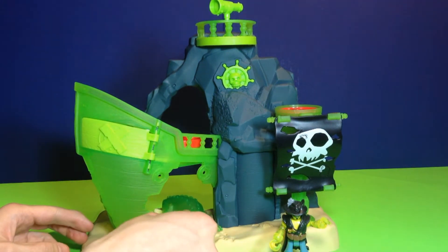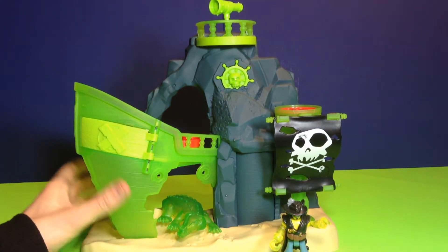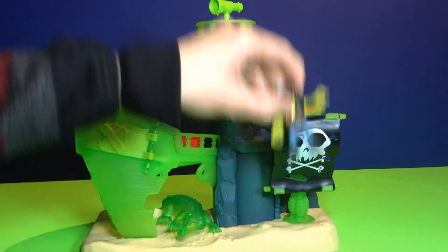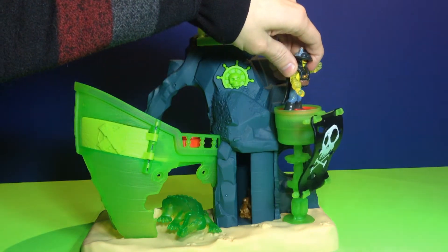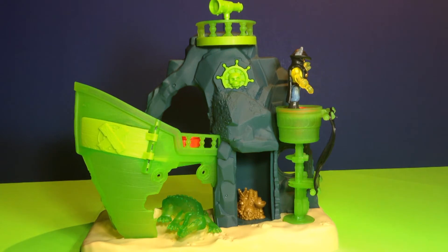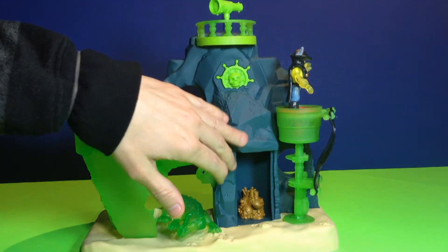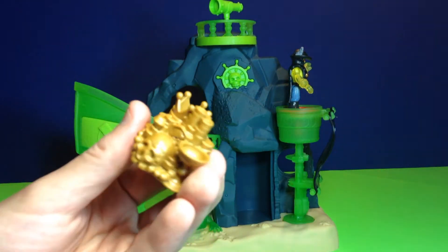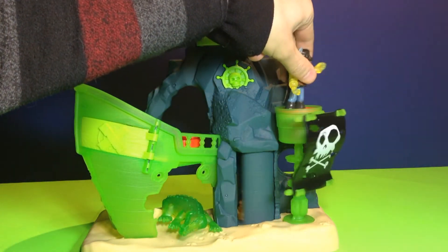The first action point is right behind this pirate flag. You can set your ghost pirate up here and what happens is it opens up the hideaway where the pirate's treasure is hiding — inside the island, kept inside this cave so nobody can find it. Here's that treasure. Let's put it back up in there so nobody can find it.